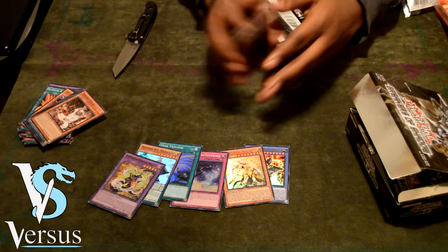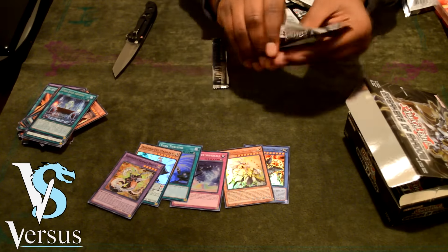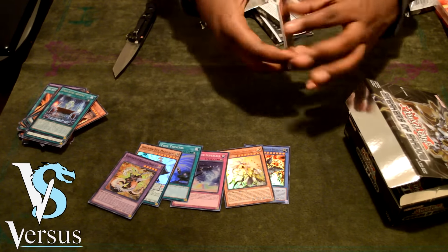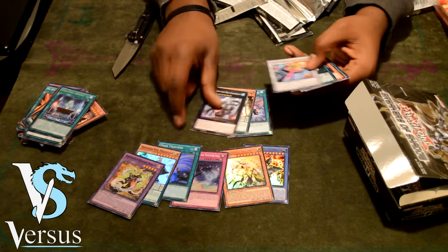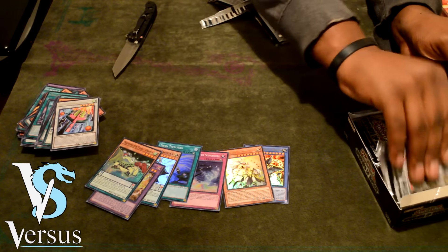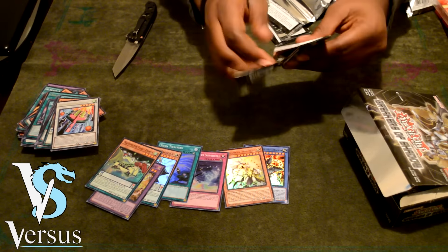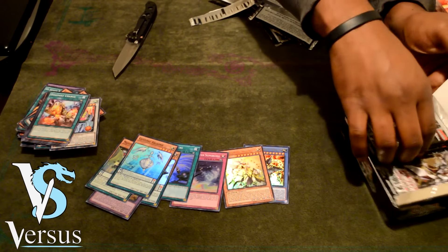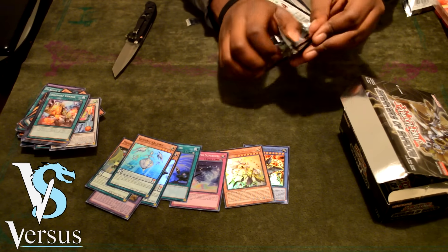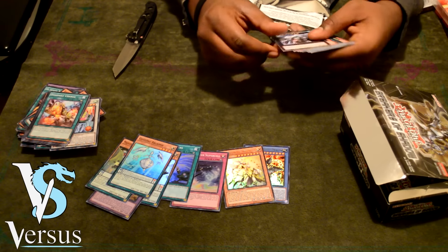For the next pack, we pull Chimera Tech Rampage Dragon. I'm really excited that every pack is guaranteed a foil — that's actually pretty cool. Now the more I look into it, Majespecter Toad is going to be the next super rare I pull. What Majespecter Toad does is when it's normal or special summoned, you get to set a Majespecter card from your deck to your field. You also don't have to pay life point costs from counter trap cards.